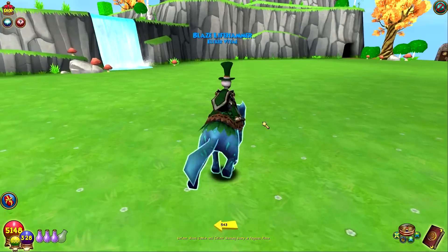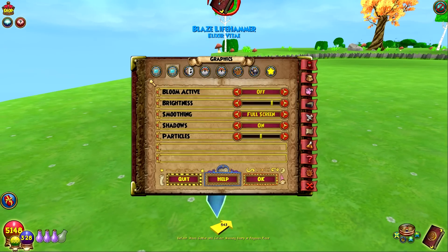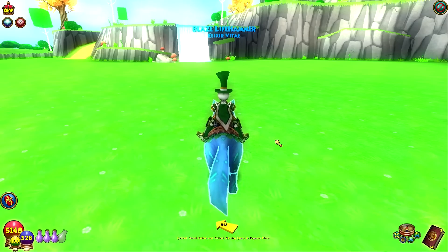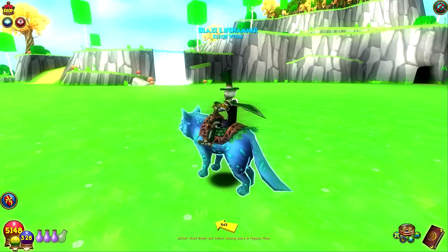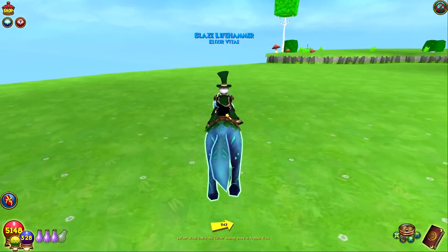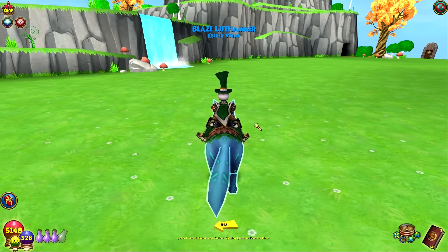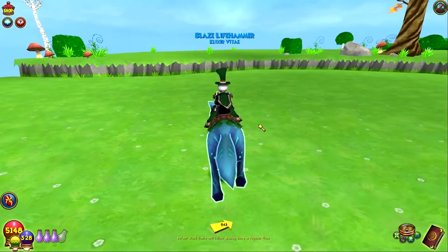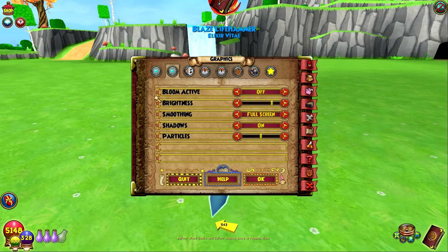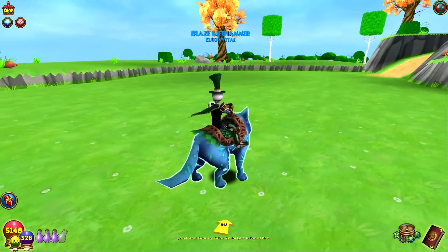The first thing I noticed when I came here yesterday was that the bloom is crazy. I didn't even know this was an option, but one of my friends mentioned it. In the advanced video options there's a bloom setting — just look at what this house looks like with bloom on, it's kind of ridiculous, my eyes are bleeding. We're just going to quickly turn that off. Look at how much better it looks without bloom. Another place where bloom is crazy is Ravenscar, in that ice area at the top of the mountain. I didn't realize it was that big of a deal, but in this house it definitely is.